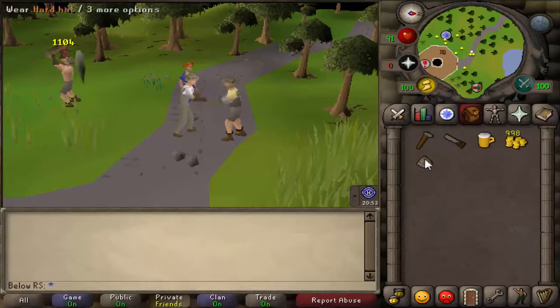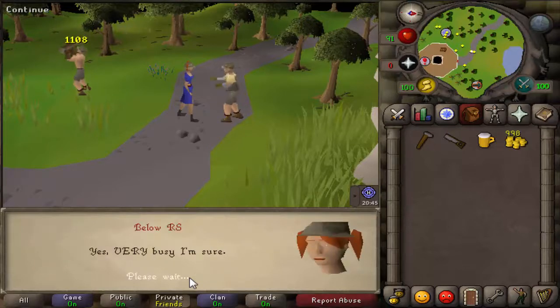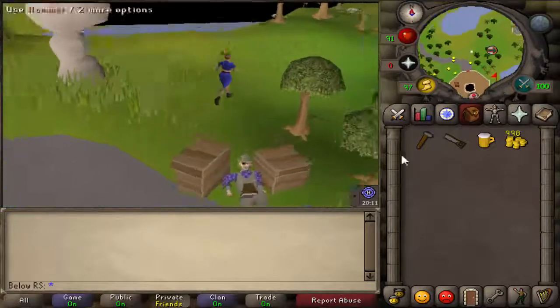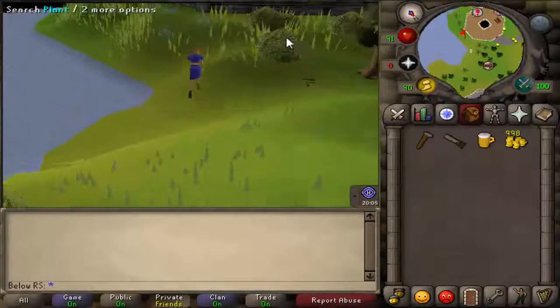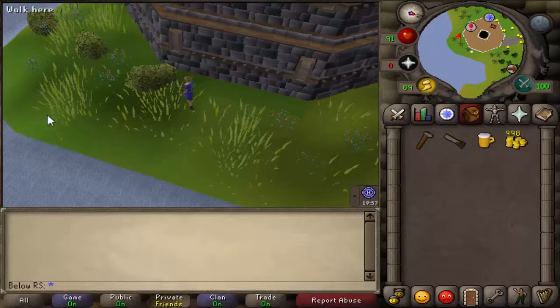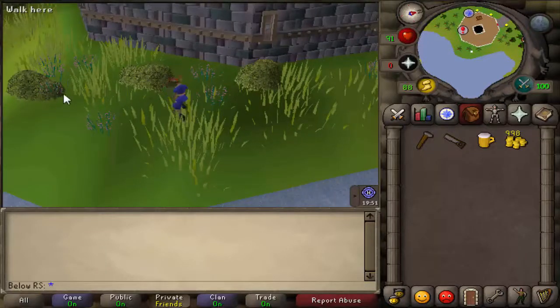You can equip the helmet if you want. Then talk to Gummy and skip through all of this. After that you will have to find something in the bushes. Go east and then south of the tower, where you will see some bushes. Just search all of them until you find some plants.